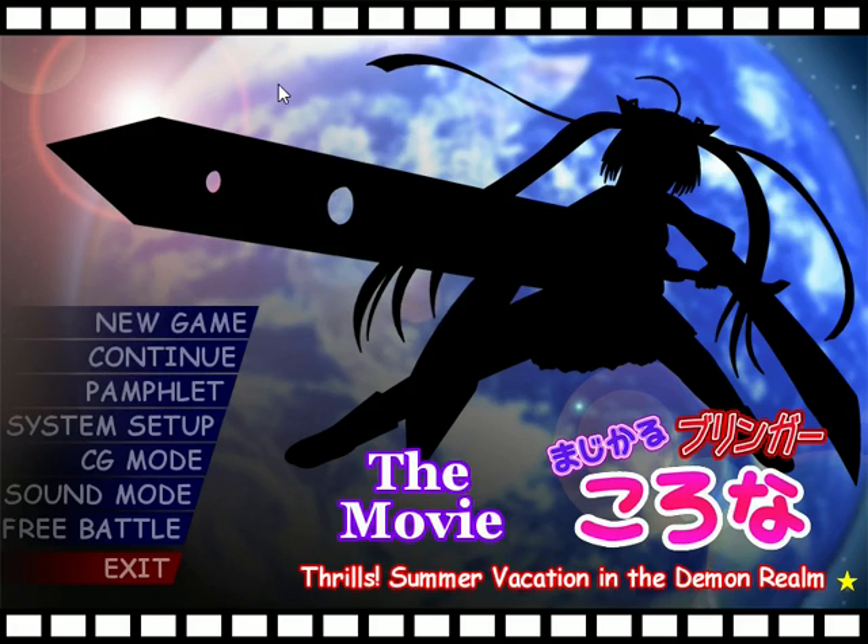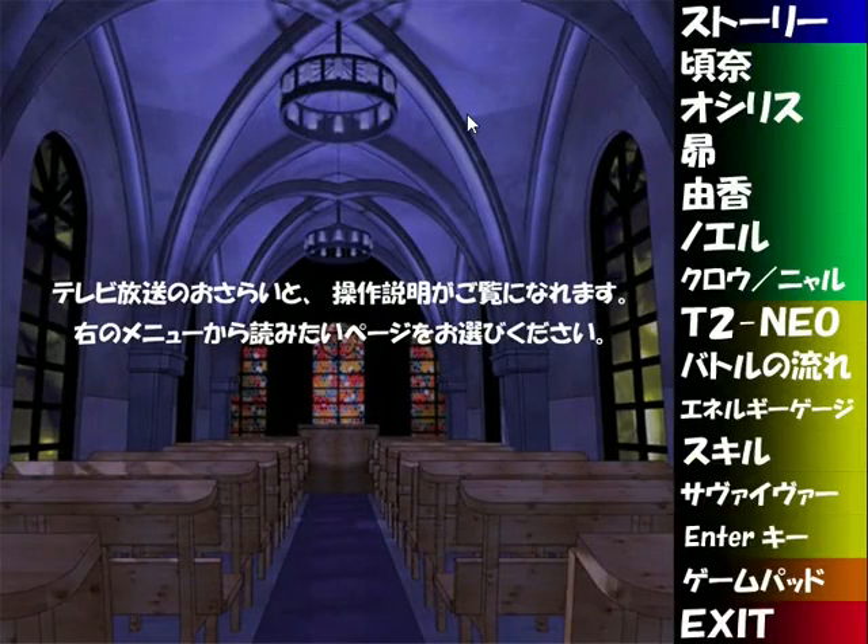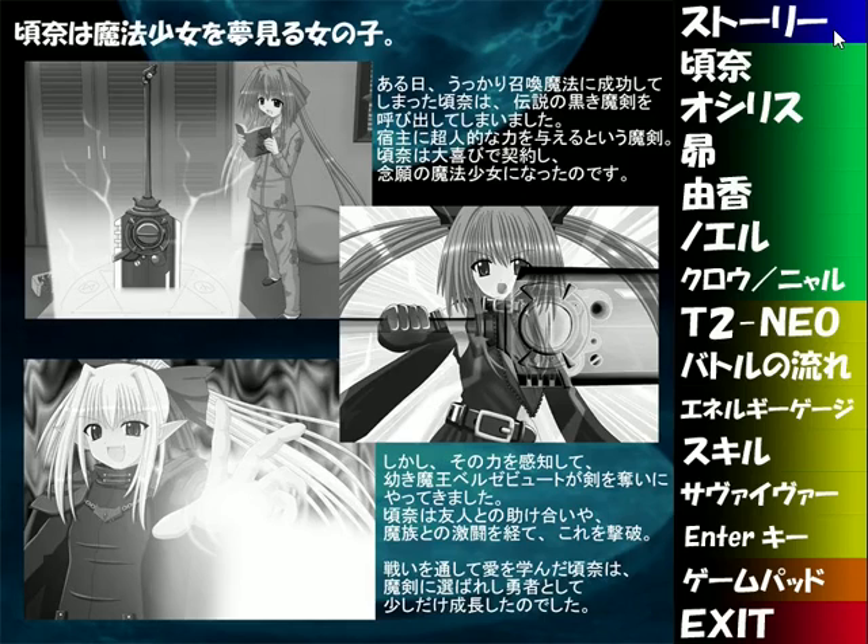So what is Magical Bringer Corona the movie? As you could possibly guess from the name, this is a Magical Girl inspired thing. We have our Magical Girl here — her name is Corona — and she has this ginormous sword, so there's fighting. If you go to start a new game, it suggests you look at the pamphlet, which is basically the onboard instruction manual. It started us off with a very brief summary of the first game. If you have not played it, which I suspect most people have not, I suggest you watch my summary video.